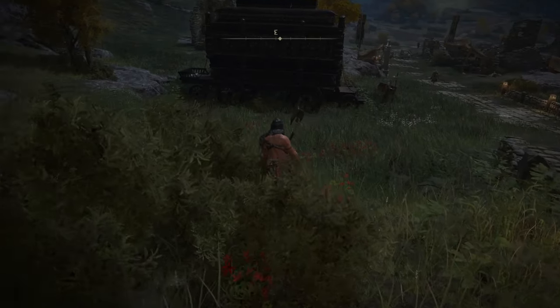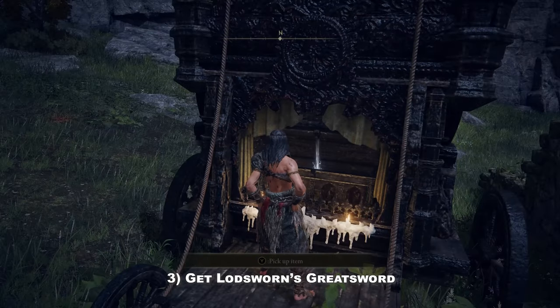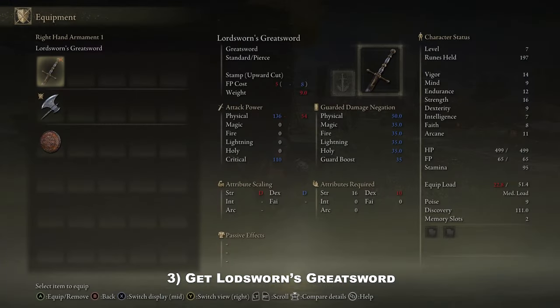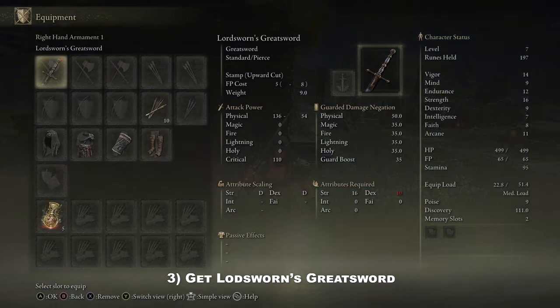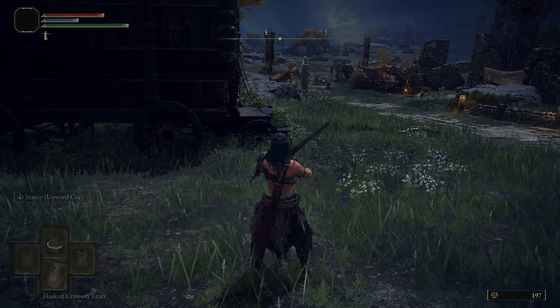At this wagon we are going to get the Lordsworn Greatsword, which will be our weapon of choice for either the whole game or most of the game — until you get a boss weapon, or something you like a little better with higher strength, or until you get the Claymore in case you want to go with that.